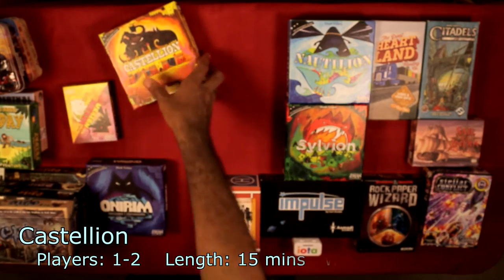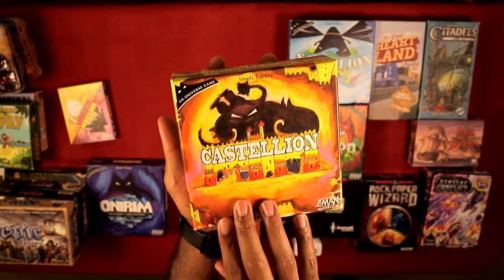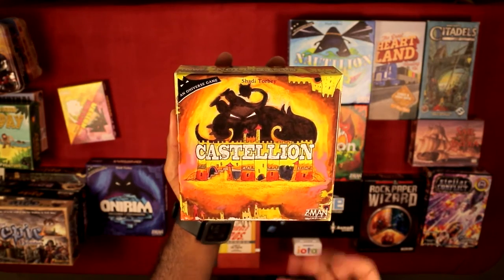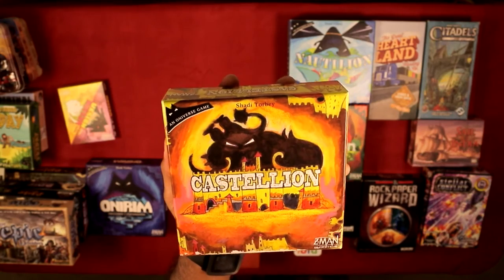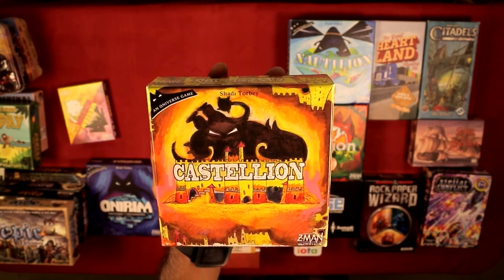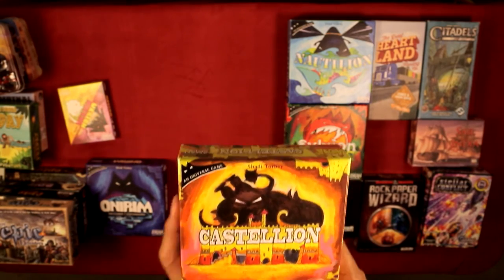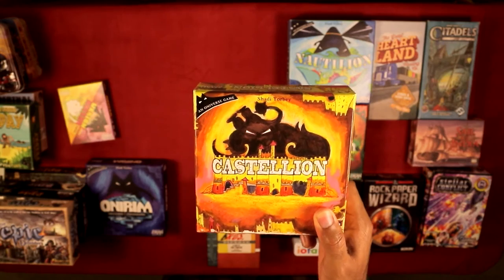Castileon is a tile placement game and probably the best in the Oniverse series. All the Oniverse games are technically solo but have a two-player variant. In Castileon you draw tiles from a bag, place them in a certain order, and certain tiles advance the game's time. You want a certain pattern before time runs out. The two-player variant has each person building their own six-by-six grid cooperatively, and I actually like it better as a two-player game.